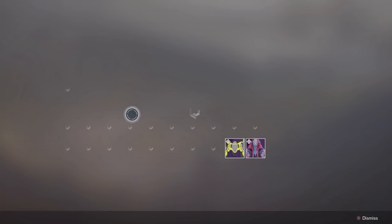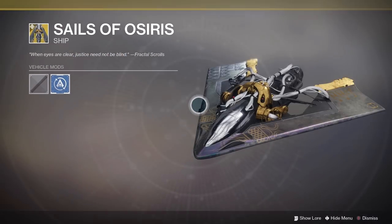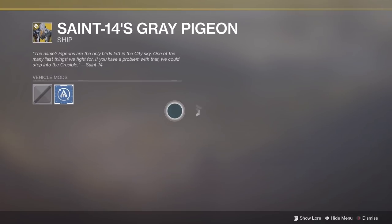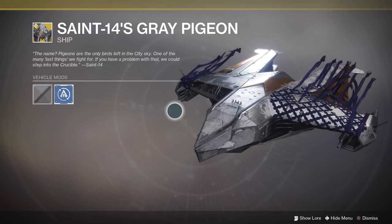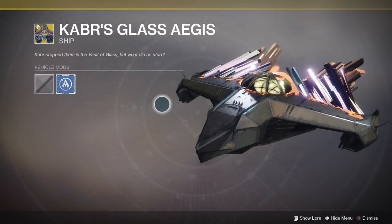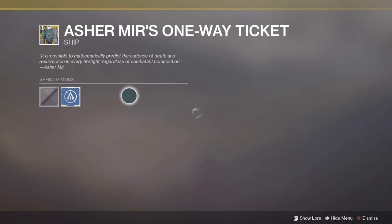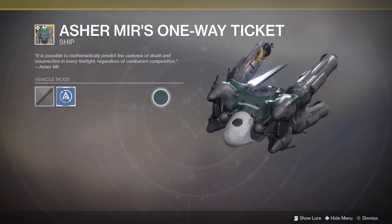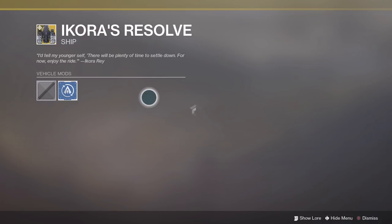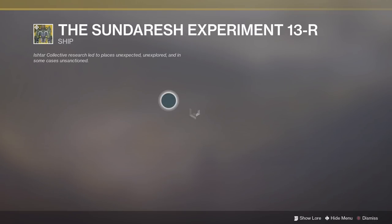We then have a load of brand new ships as well, including six brand new exotic ships. We have the Sails of Osiris, Saint-14's Grey Pigeon, Caber's Glass Aegis, Ashimur's One-Way Ticket, Ikora's Resolve, and the Sundaresh Experiment-13R.